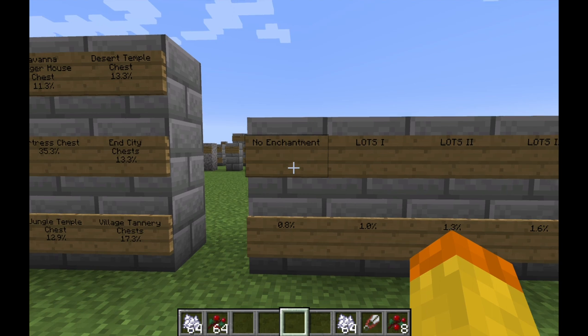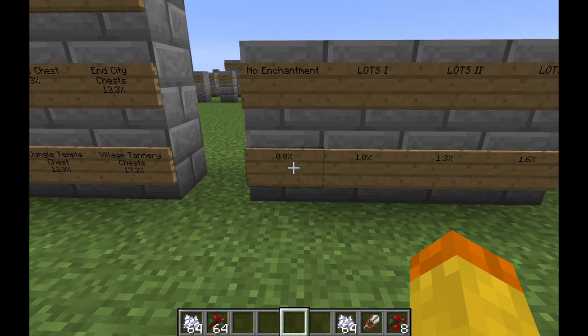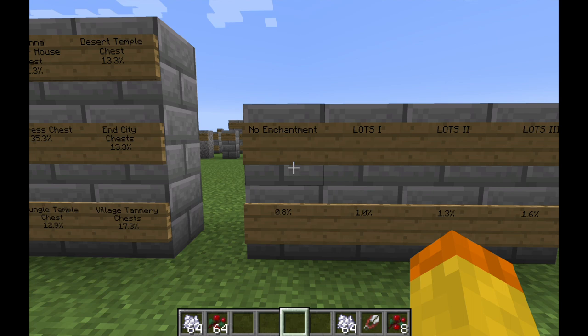Another way to get a saddle is through fishing. In Minecraft, there are basically three different categories when fishing: fish, the treasure category, and junk. The saddle is in the treasure category. This means you have a 0.8% chance of catching a saddle when you fish, so it takes about 100 casts to get one saddle. If you do a lot of fishing, this is a good way to get it, and that's with no enchantment on your fishing rod.